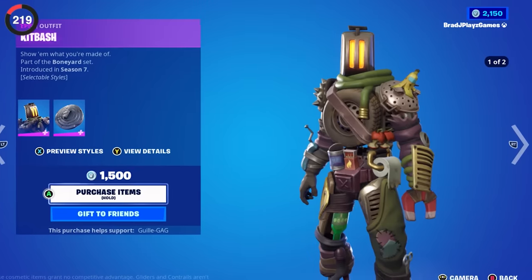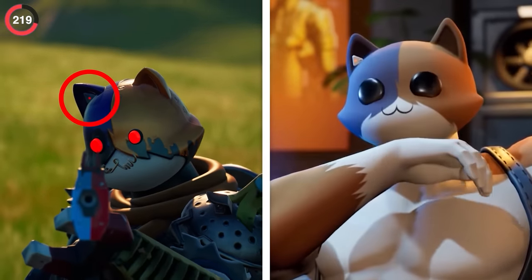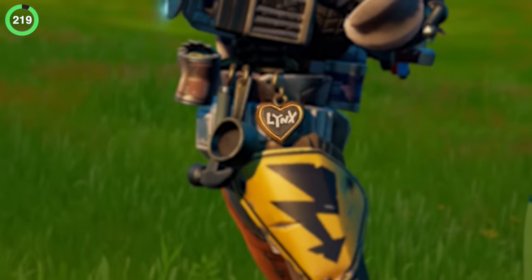There are two hidden references on a skin you would never expect. Kit Bash has been around for a while, and his Cat Bash style has Meowscles' ancient earpiece and even a shard with Lynx on his belt.